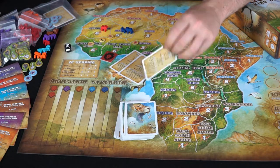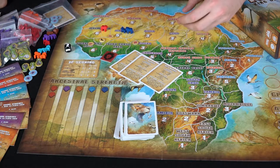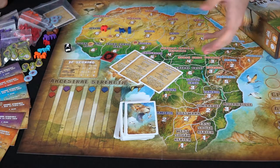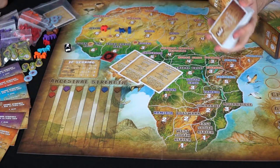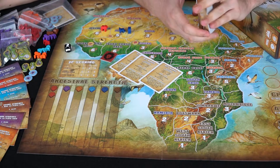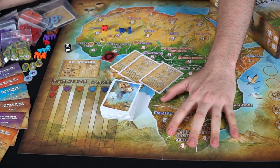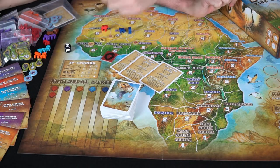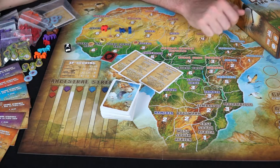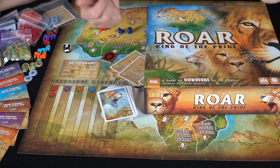The player reference cards also tell you all the keywords, your pride size, how many lions you can have in different locations, how much food you have, and how much each lion costs. At the end of the game, whoever has the most points from the card deck, the most area, the most lions and lionesses, and the most food production wins. That's Roar: King of the Pride.